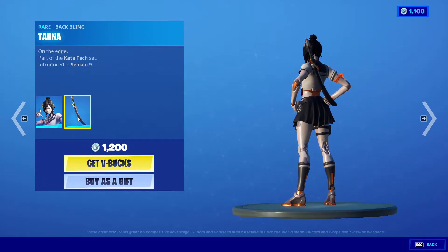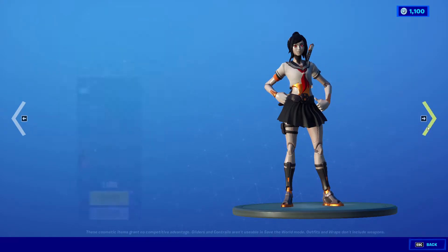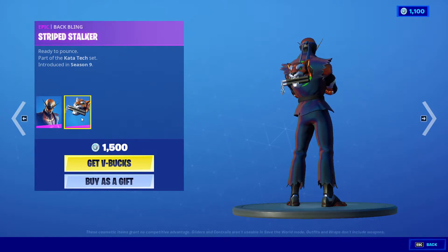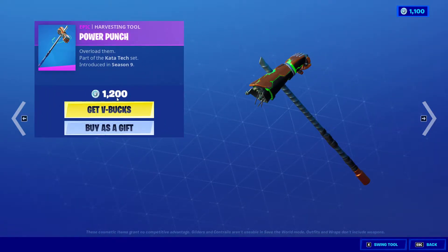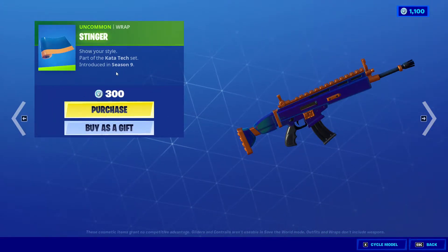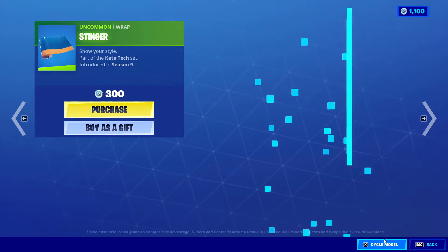Next we got Copper Wasp with Striped Stalker, 1500 V-Bucks. Next item, we got Power Punch, 1200 V-Bucks, from Season 9. And we also got Stinger Wrap, 300 V-Bucks, from Season 9. Quickly going to go through them so you guys get the idea.